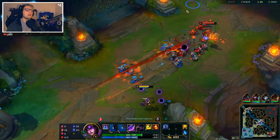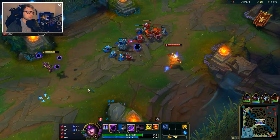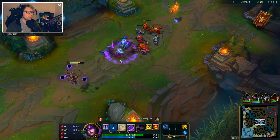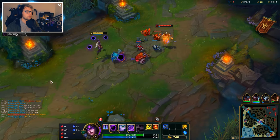Let's talk about her Q — it's a very iconic spell. These are the dark spheres you see on the ground. All this spell basically does is every time you cast it, it puts a dark sphere right where you threw it.